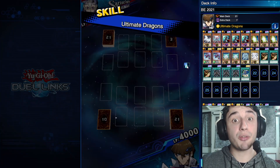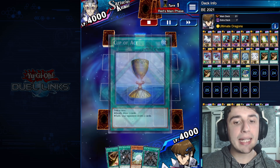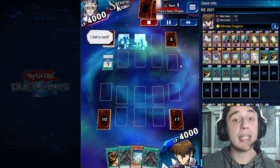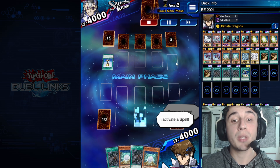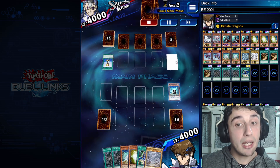Second duel. This is a Desperado deck. Kind of a good hand as long as we have Cards of Consonance and the tuner monster. He uses a Pot of Greed, triple set, and ends his turn. Then he plays another tuner, so first Cards of Consonance, and there you go.